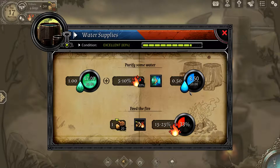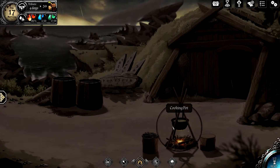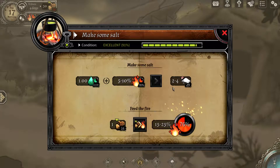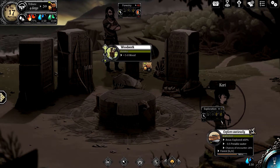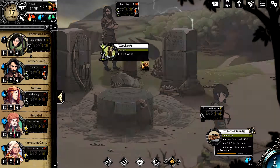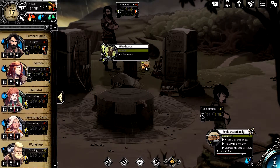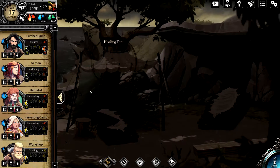First things first: put three logs on the fire to get the intensity up. We can also make salt with the excess water — boiling non-portable water at a ratio of 0.5 to 1 to get drinkable water. I'm building up salt for when I get the drying rack. Checking everyone: fatigue is okay and nobody's about to kill themselves, so that's a plus.